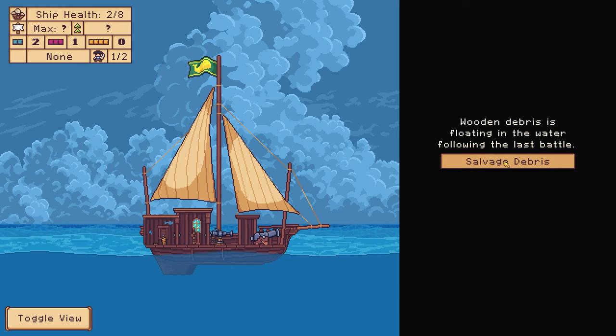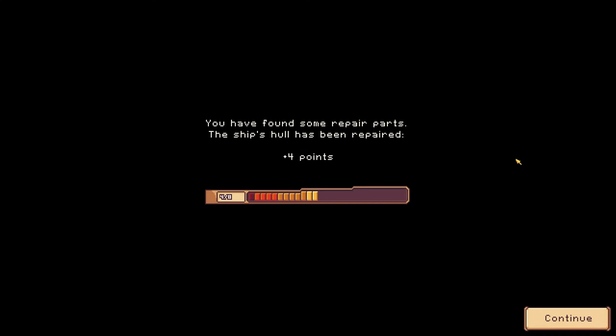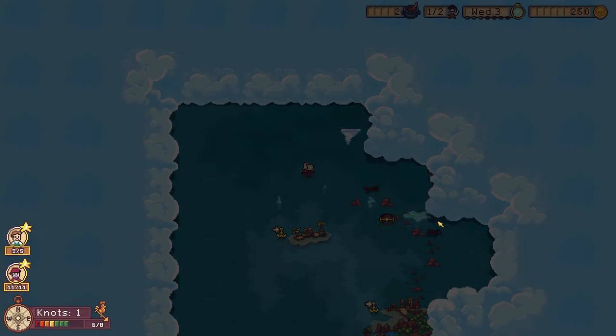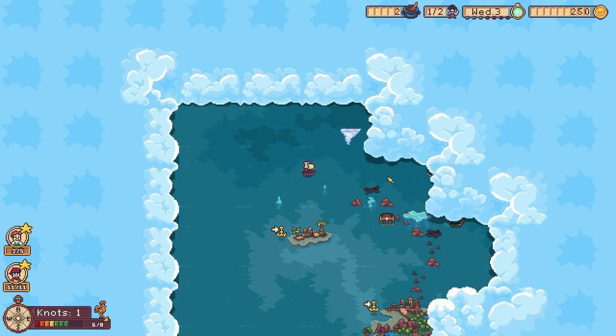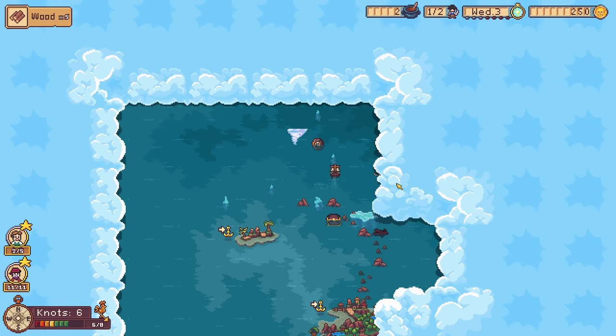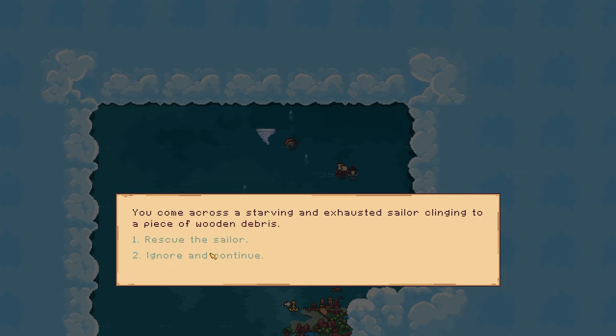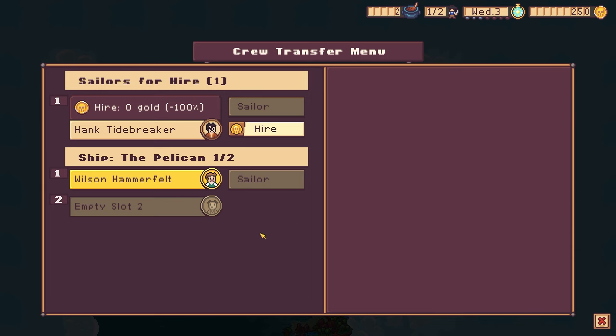Wooden debris is floating in the water. Let's look for repair. We needed that pretty bad. There's a freaking typhoon out there, we don't want to touch that thing. We won't touch the rocks or the... we got a crew member just floating out in the water. Yo, man, you're on board!